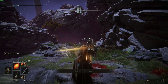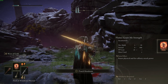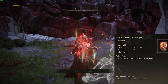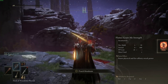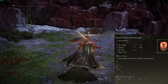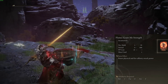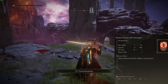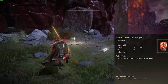At number two fire incantation — I honestly could put it at number one and I feel a little weird putting a buff here — but Flame Grant Me Strength: if you want to use any fire incantation, any fire weapon, or anything fire, this is a 20% buff to all your fire damage. It lasts a long time, it's low FP cost, it's kind of a must-have. A 20% damage increase is nuts, and it stacks with other things.